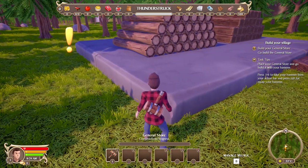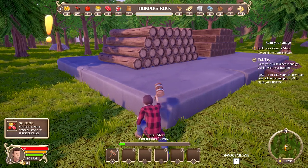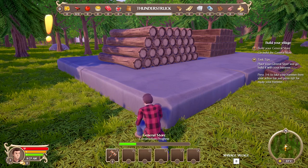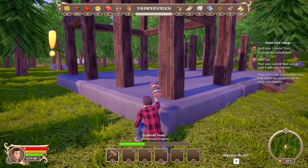We're gonna test it out. Take out our hammer and we have to build this thing. There we go - no food in your general store, Thunderstruck. Okay, so it's a general store, not a town hall - gotcha. It takes a little while to get this going, this guy's very slow at hammering. But it built up pretty quick though, I have to say - it is a big building.